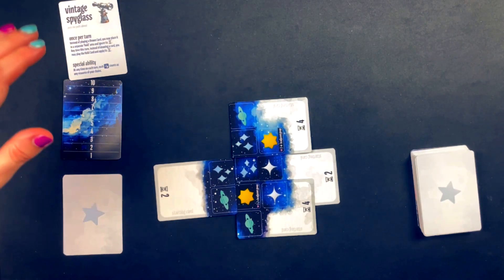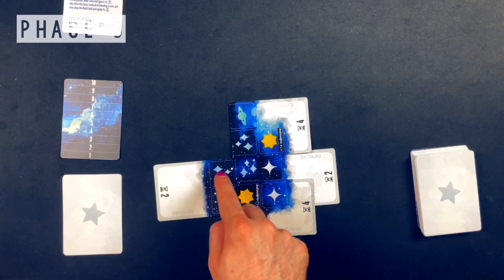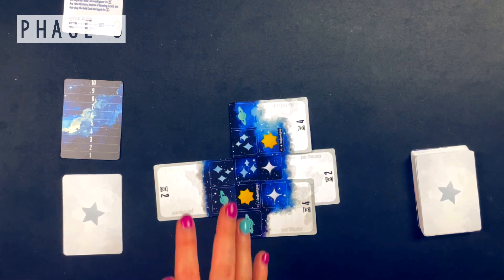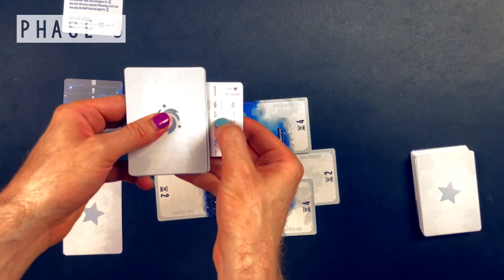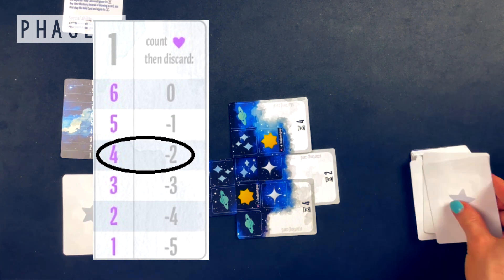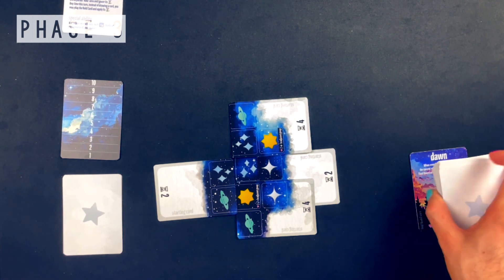Phase three is where you score your objectives. Total the hearts from all the scoring conditions in the play area — for instance, a particular layout might score five points. Once you have your total score for the round, trash a number of draft deck cards determined by the scoring goal card. If you scored four points in the first round, you would trash two cards from the top of the draft deck. Ideally you want to score high so you trash fewer cards, because the more you trash, the quicker you get through the draft deck, which will eventually reveal and trigger the final round.